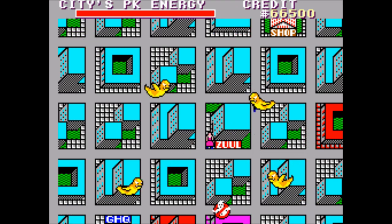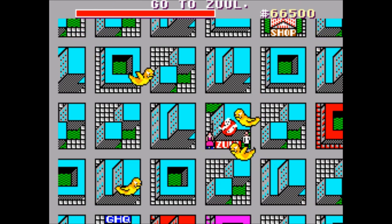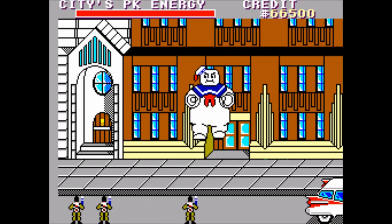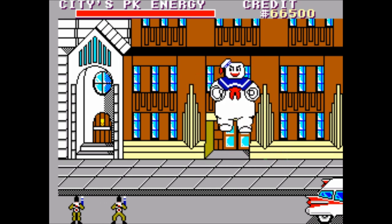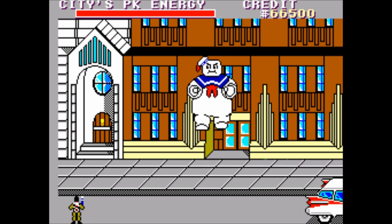Once the PK bar at the top fills three times, the third time being the red bar, it's time to enter the Zuul building. If you don't have $10,000 you get game over, but if you have enough money you get to continue. You then have to sneak past the Stay Puft Marshmallow Man. You have to get two out of your three Ghostbusters past him or it's game over.